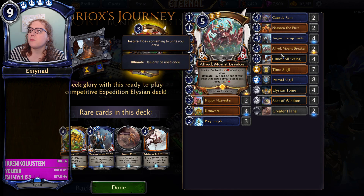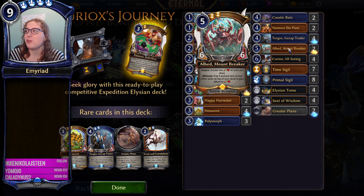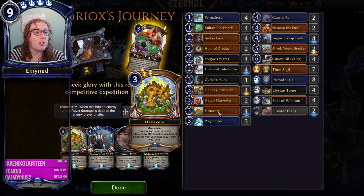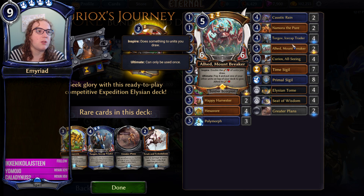Both Curiox and Alhet are not really making any waves in current Expedition metas, but they could see some play come the Expedition open. Torgoth Ice Cap Trader is an incredibly good rare that should be in basically any Expedition setup. Hexivore is also really strong - a 3 cost 4-4 is an incredibly good stat line. Combined with the sort of meatiness that this deck is offering, this basic makeup of well-statted cards in Elysia really does a lot of work. Stuff like Happy Harvester doesn't hurt either.